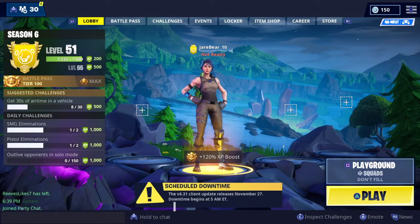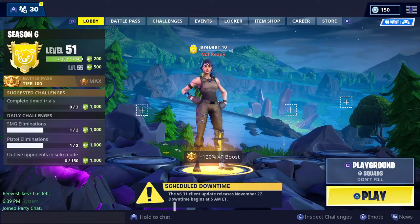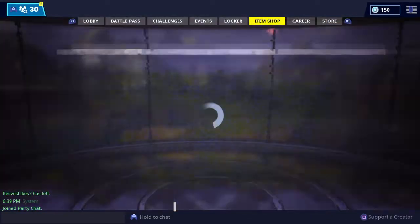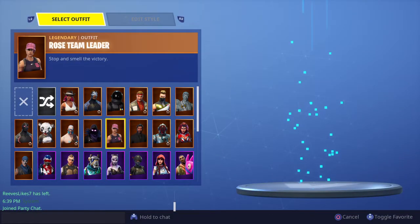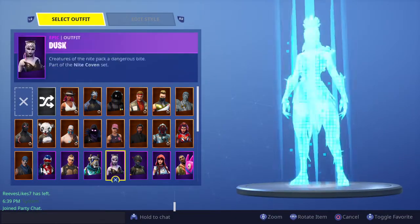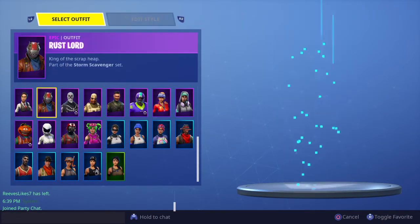Hey guys, welcome back to the OJS Studio. Today I'm going to be showing you guys my locker — probably not as good as yours — but I'm still going to show it and tell you which skins I like and which I don't. Pretty much all of my skins are Battle Pass skins, though some I got from the item shop. We'll start at the bottom with our green skins and work all the way up to legendary.